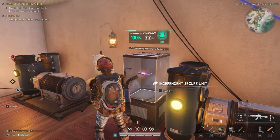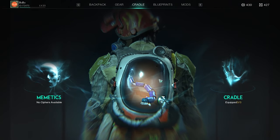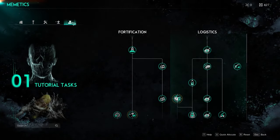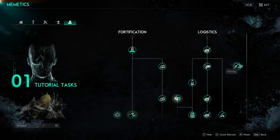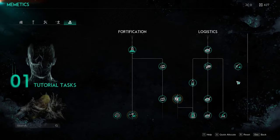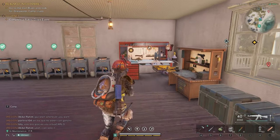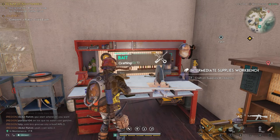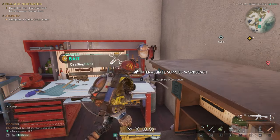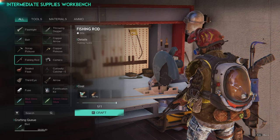It's very easy to get through fishing, which you can do pretty much at the beginning levels. Press O and go over to memetics — you can see it on my back. Go to memetics, all the way to the right, to tutorial tasks, and then fishing. Go ahead and unlock fishing, and that's how you'll make a fishing rod. To make the fishing rod, come over to your supplies bench — this is the intermediate one, but you can use the regular supplies bench.